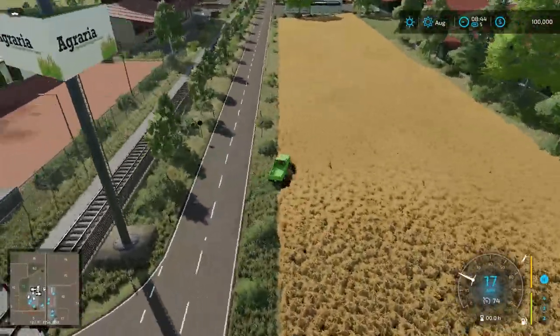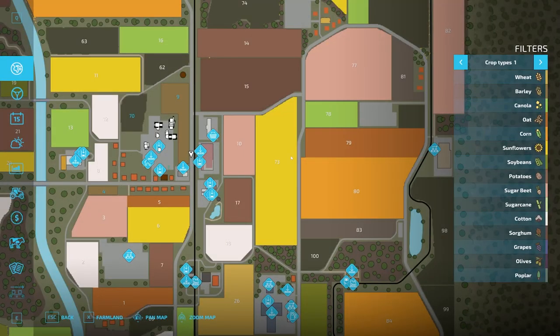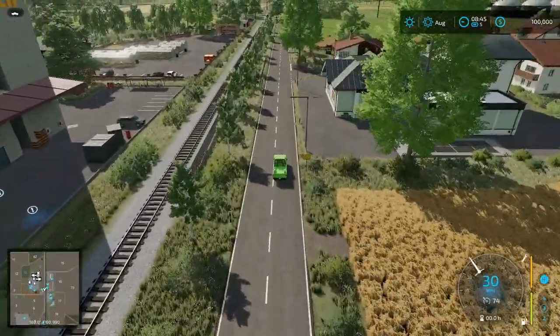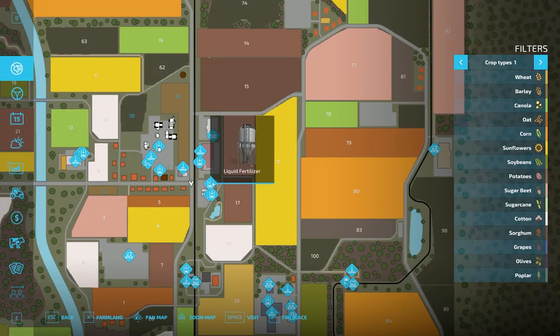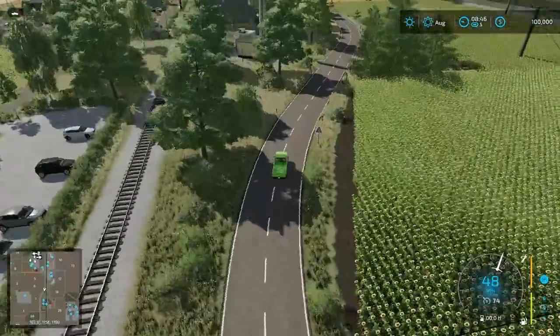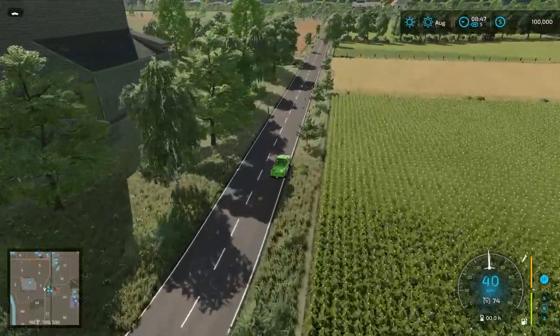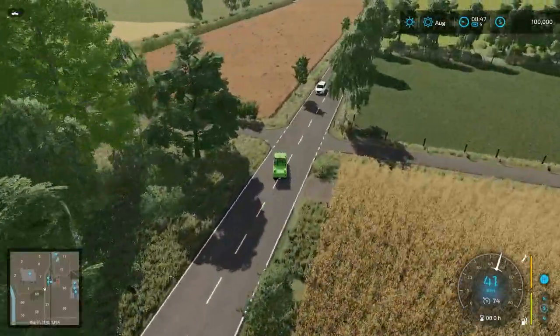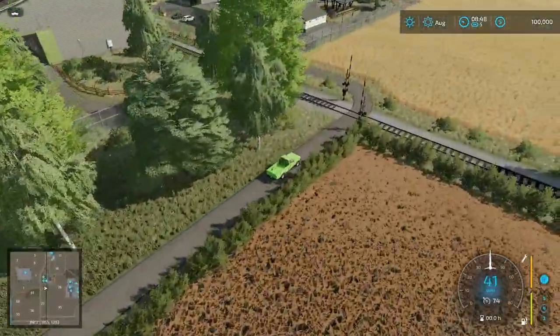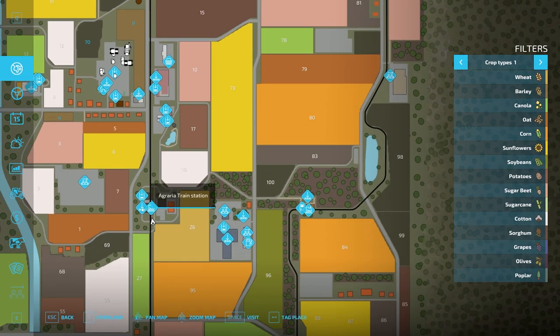Continuing on, on the left-hand side we have the GLW sell point, a lime station, and the train rental point. Further down on the left, we have some purchase points for seed, fertilizer, and that sort of thing. Over here we also have the train station, the Agraria sell point, and a lime station.